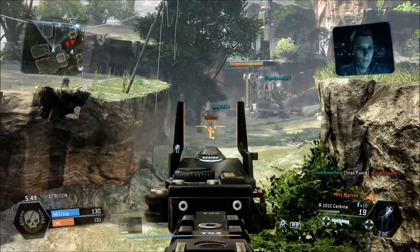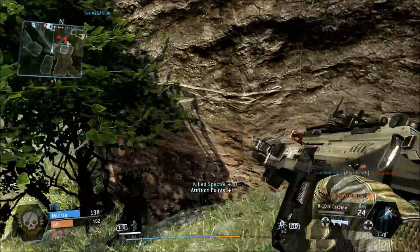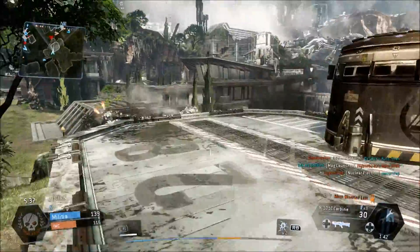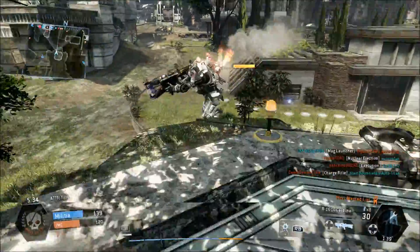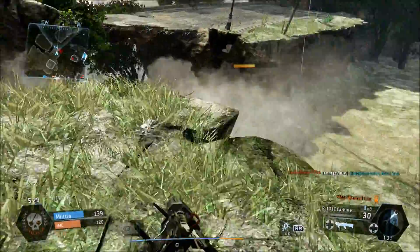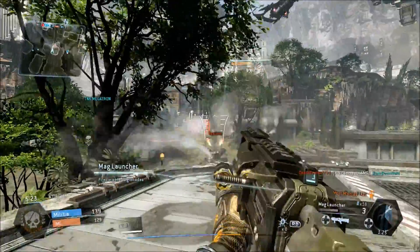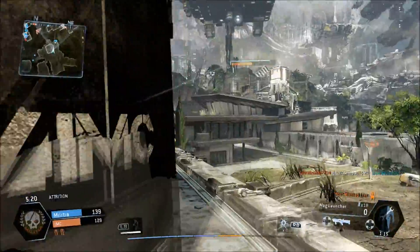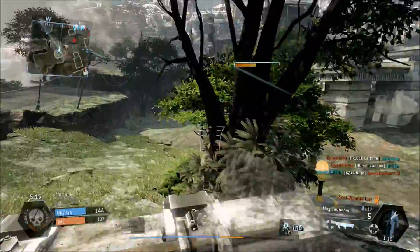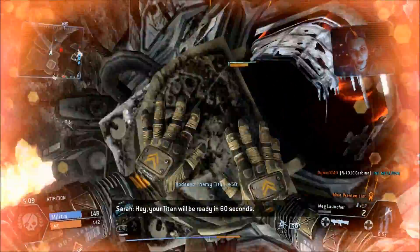Right here there are two titans so what I'm gonna do is cloak. This guy looks pretty weak — I'm gonna get his shields down with grenades. I could have shot that earlier to be honest, but I'm going to try really hard to get on these titans. There we go — got on this titan.